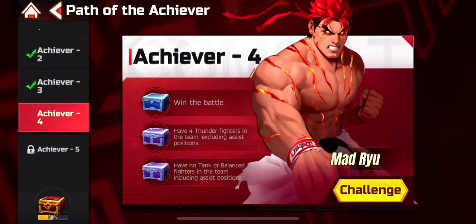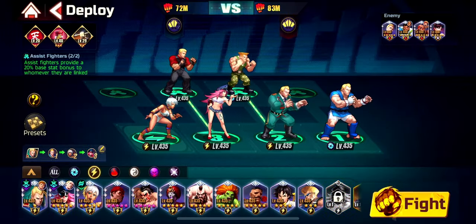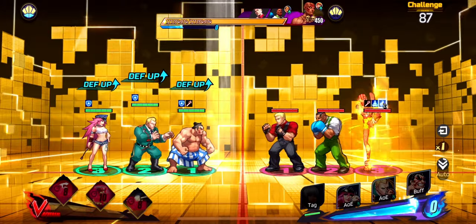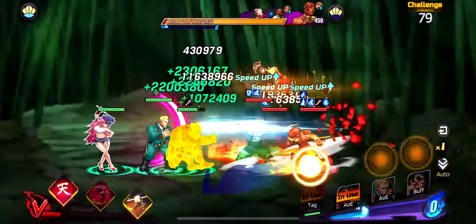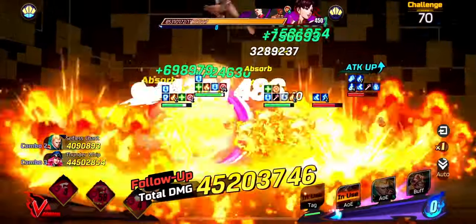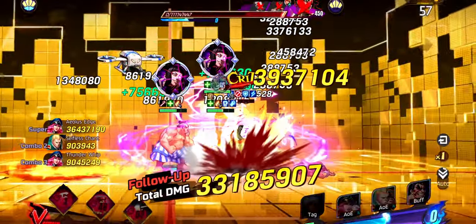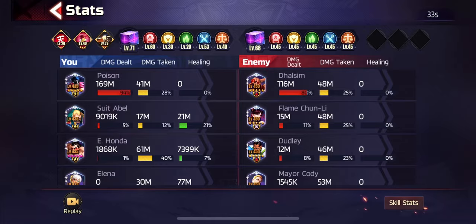Fourth Achiever: have 4 Thunder Fighters and no tank or balance in your team. We do the same lineup as before with Poison — she's absolutely fantastic, a solid unit. I drop Viper in. We have Fast Chant on Elena, so we start faster. They have Mayor Cody and are faster than us, so as soon as they start, we silence them and the wall negates everything. We killed one unit immediately. With Chun-Li in our lineup, Elena's healing and Suit Abel's healing keep us alive. Poison deals incredible amounts of damage even though she's not fully built for me. Absolutely perfect.